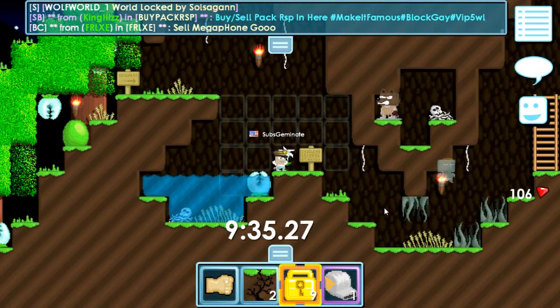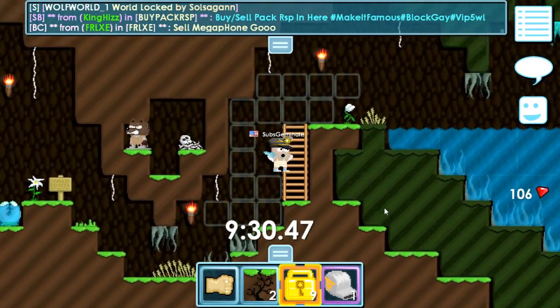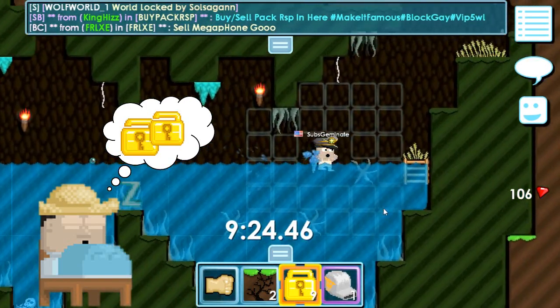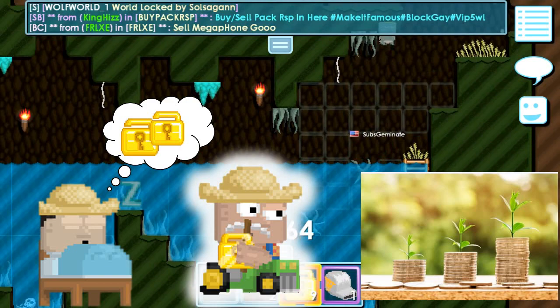First thing first, there are three types of tricks that I would recommend you to use. The first one is the lazy method, the second one is the opposite, which is farming, and the last one is investment. There are quite a few differences between those methods.